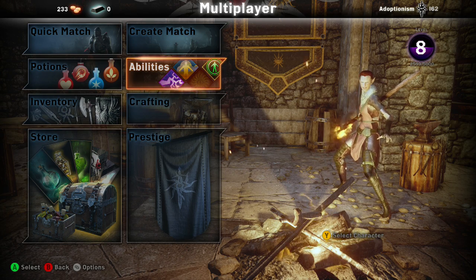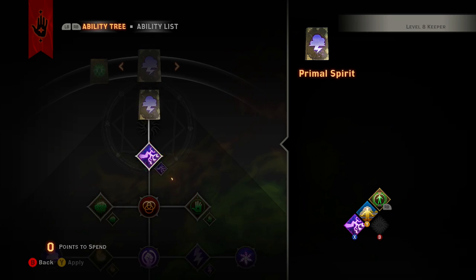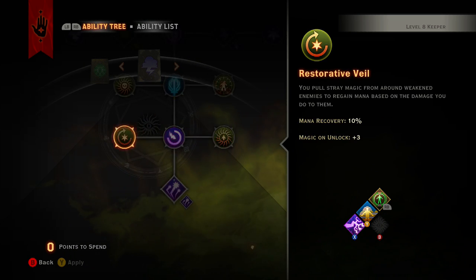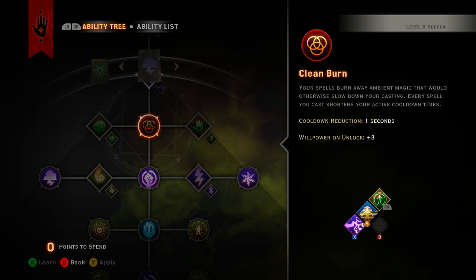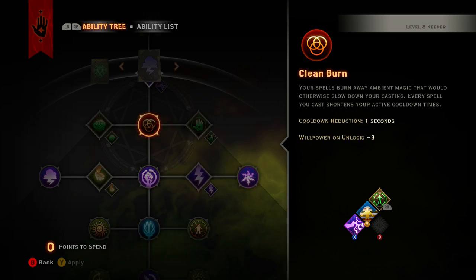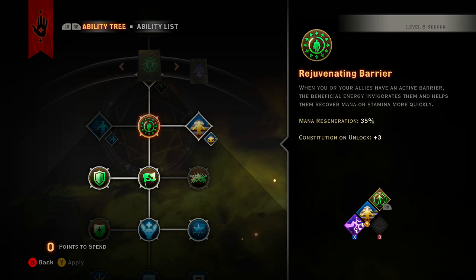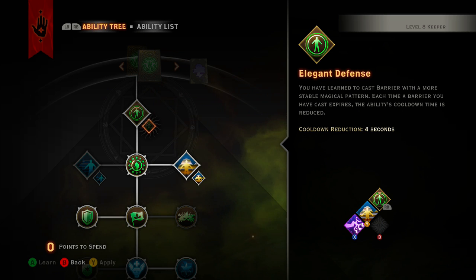We're going to start off in Primal Spirit — if you want to concentrate around lightning damage and stuff, it's actually a really cool idea. But if you're doing higher difficulties, you understand the importance of a Keeper. Protection is definitely a huge thing, and I'm about to show you guys how to do crowd controlling while also having a badass barrier setup.